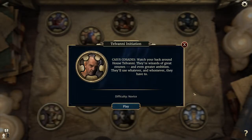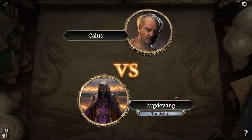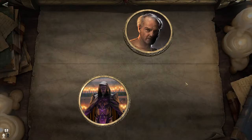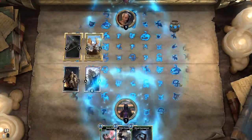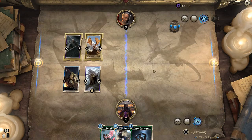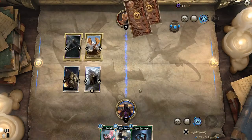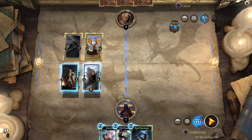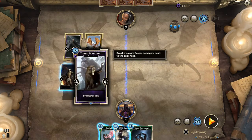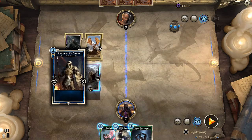Here is the solution for the Telvani initiation puzzle. The first thing you got to do is punch through with the Young Mammoth, because we're going to be sacrificing him and not the Red Red Enforcer.